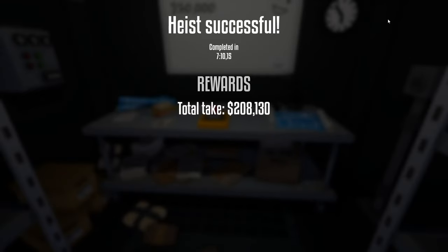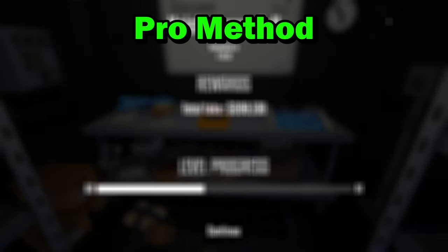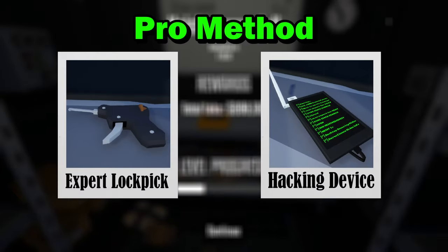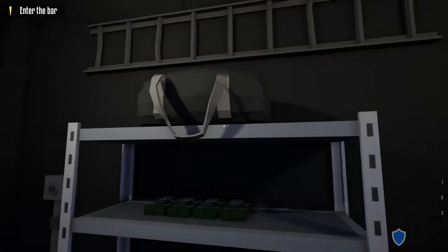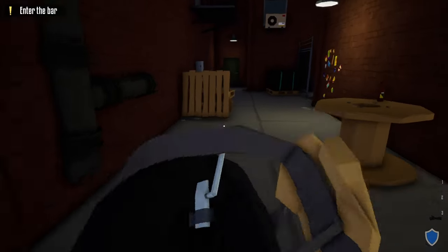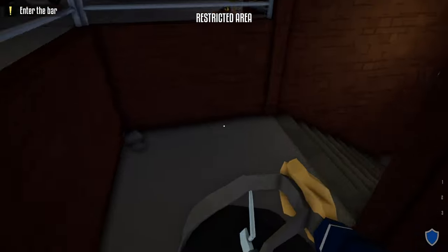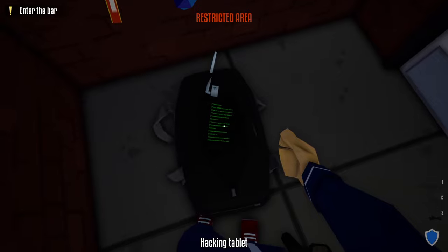That was the noob method of completing the Escobar Heist stealthily with only a lock pick. Now on to method two, the pro method. The only tools you'll need are a lock pick and a hacking device. When you start this heist, grab your kit, duffel bag, lock pick, and hacking device. From the truck, take an immediate left and head down the alleyway, then down the stairs to the basement.